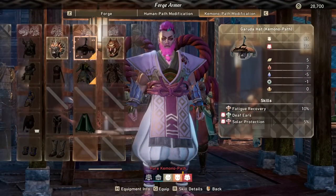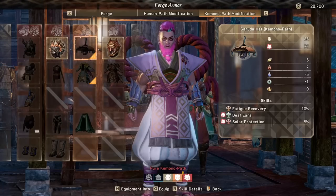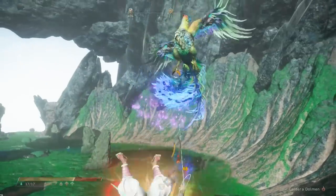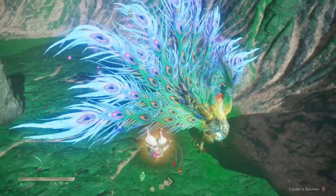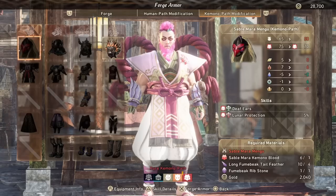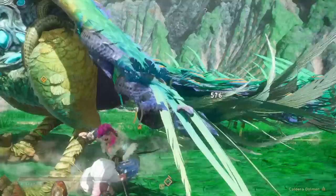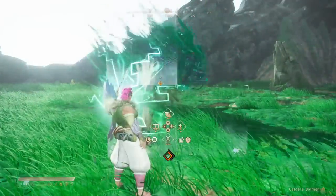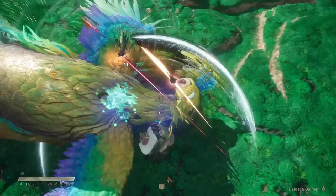First up for the helmet slot we have the Ember Plume Head. This gives us Deaf Ears, which makes us immune to roars, 5% Solar Protection which raises our attack and defense stats by 5% during daylight hours, and 10% Fatigue Recovery which makes stamina regeneration 10% faster. You can always rest at your bed before a hunt or in a tent while on a hunt to set the time to morning so Solar Protection is always active. Alternatively you can make the Fume Beak helmet, which has Deaf Ears and Lunar Protection to the same percentage, and switch it on at night. No other helmet gives a 5% damage boost for claw blades, and Deaf Ears lets us keep up uptime during roars for free.